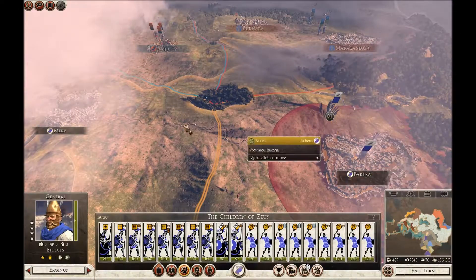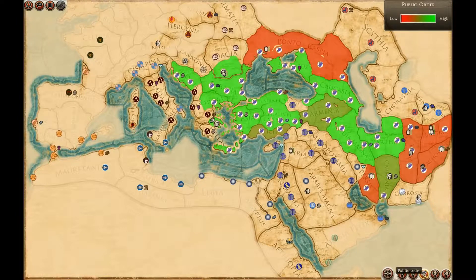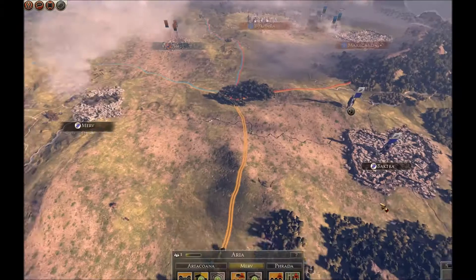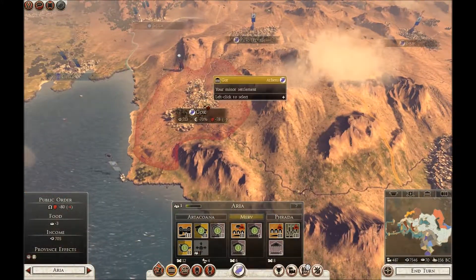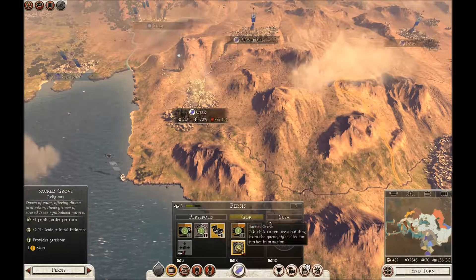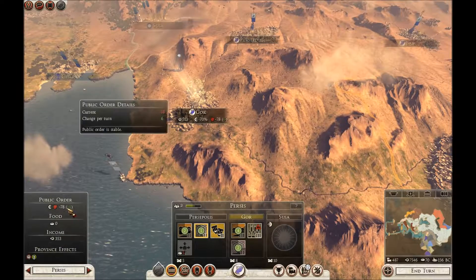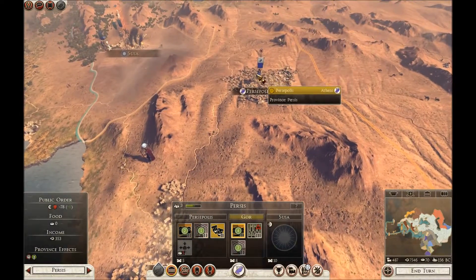We've got three armies here. I'm doing bread and games in this territory. Let's have a quick look at disorder — we've got disorder over here, and here we know about it. We're going to send our general round to attack. This is green now. Perseus — we need to look at Perseus. Stuff is coming online pretty soon — it's plus six, military presence is ten. That will release this army.